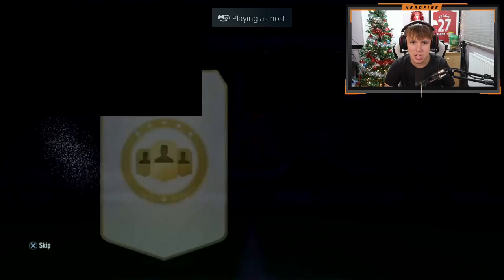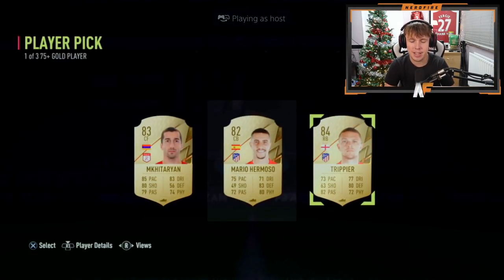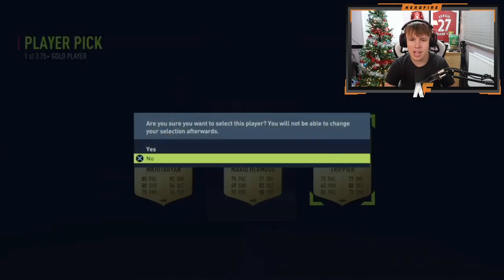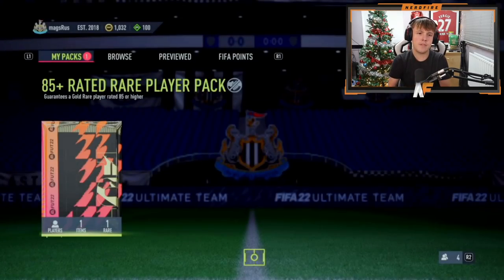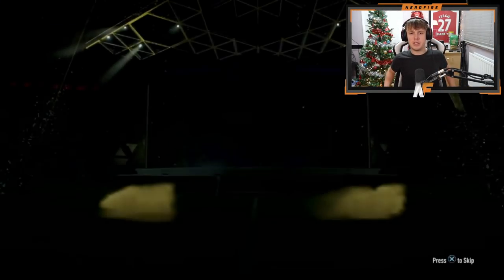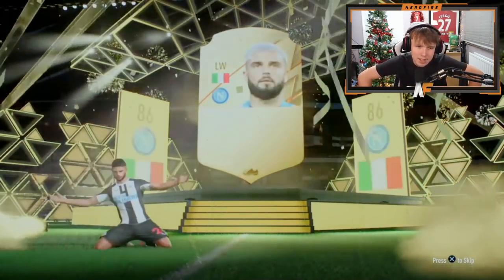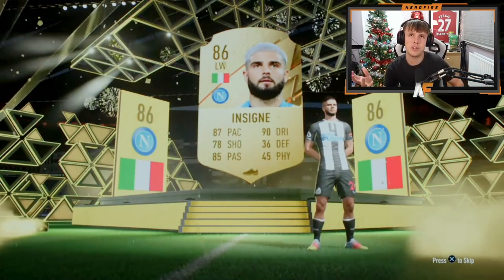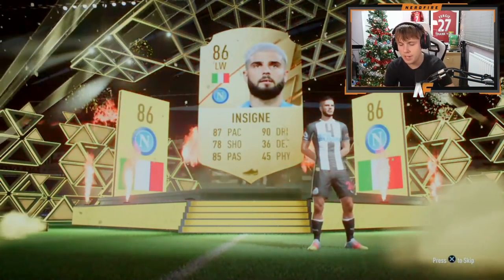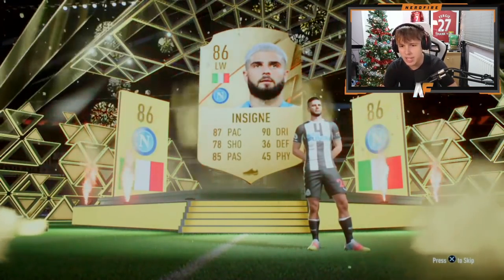Jack, Mr. Jackie Chan, is here. His player pick — oh my god, that is so good compared to ones we've opened so far — 84 Trippier, we'll take that! His 85 plus — come on, Team of the Group Stage — it's a walkout. It's insane! We haven't really seen an 88 plus walkout yet, excluding the inform. Still pretty good though.